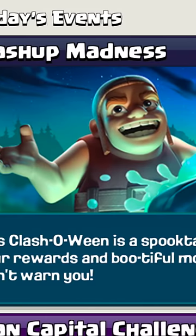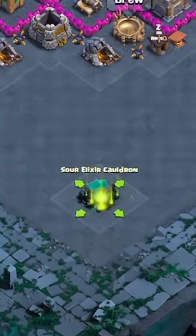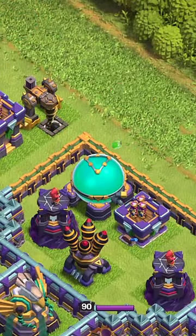Here's some exciting news about a special event coming to Clash called the Builder's Mashup Madness. When it's live, the Builder will instruct you to place the Sour Elixir Cauldron and corrupt one of your Elixir storages to Sour Elixir.